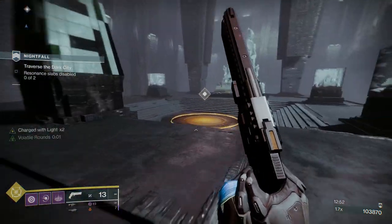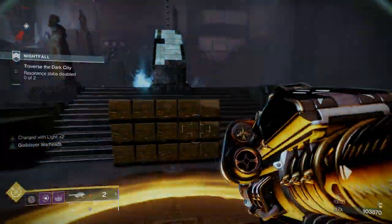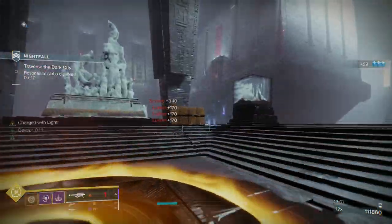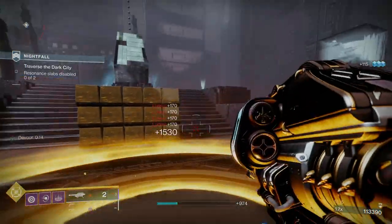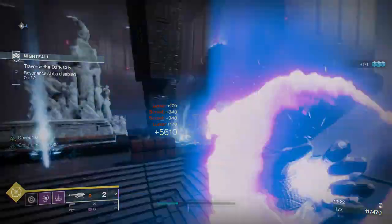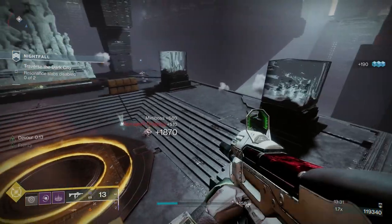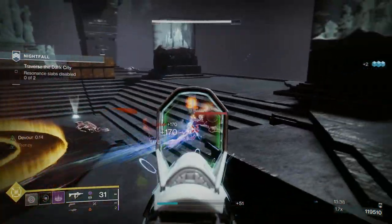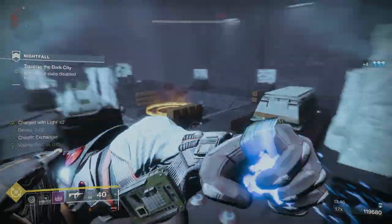These two plates here — the minute you go on the plate, you're going to get double waves of adds. I wasn't sure whether I needed to stay on the plate or get off, so I decided to test it. What I noticed is you're going to get a spawn right in the center — put a grenade and a rocket on him. As it seems like, once you get the spawn it's almost done. You've got to be on the plate for a certain amount of time, because the more time you spend on the plate in that section, the faster that section goes.